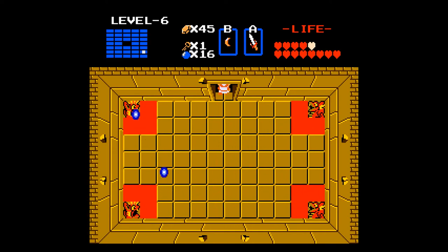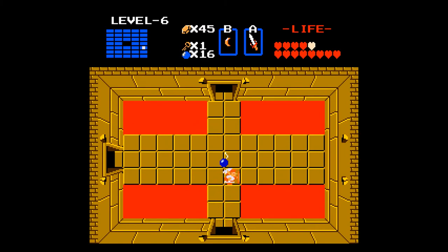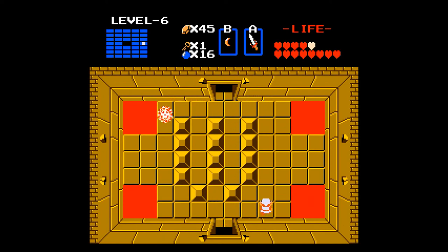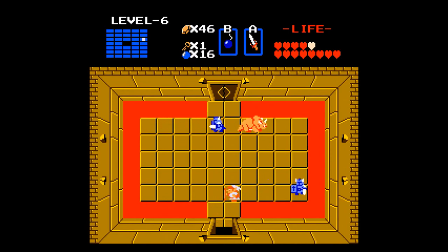This is a kind of simple map to an extent, and I think there was a hint outside you had to pay money for. If you choose the minus 30 rupee option, it gives you a hint about that square in the center — it's seemingly blank, which is very odd. This W actually does mean something; we'll get back to that in just a little bit. It's a lot easier if you get the stepladder because it gives you safe points to attack the Darknuts on.